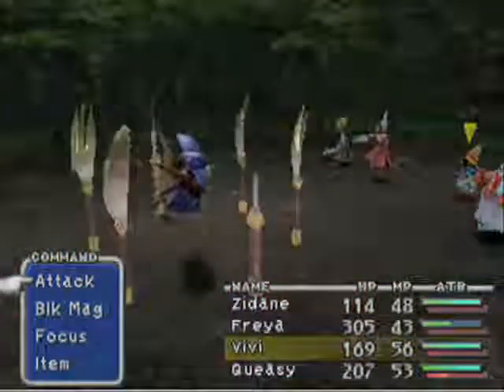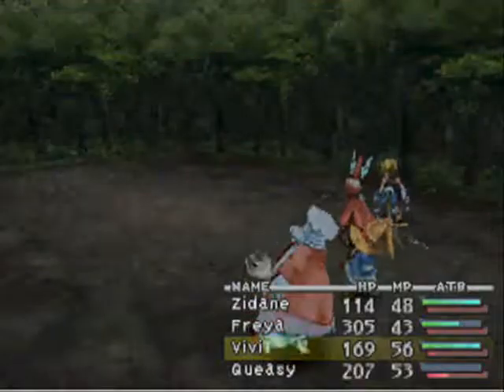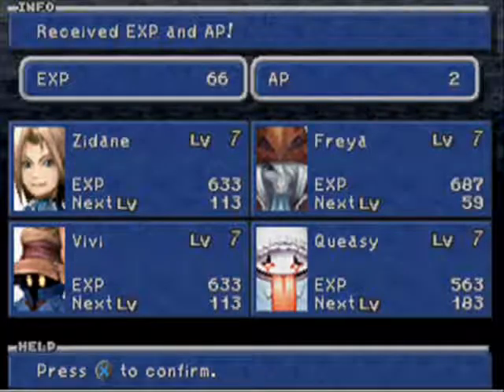Here's the other enemy in the forest area — Ladybug. They can teach Pumpkinhead, which I already learned from another enemy. Pumpkinhead is exactly like Minus Strike: Maximum HP minus Current HP equals Damage.